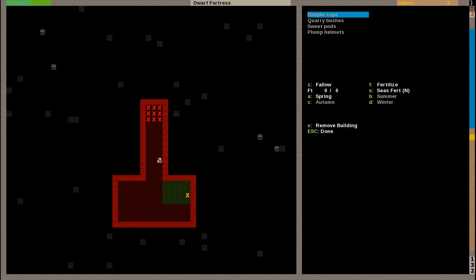That makes our farm complete. Here you see you can press A, B, C and D to change the seasons. We will be making plump helmets for each season. So for the spring, press B for the summer, plump helmets again. Press C for the autumn, plump helmets again. D for the winter, and plump helmets again. And he should get the plump helmet spawns. They are like the seeds for the plump helmets. Bring them here, plant them and they should grow.